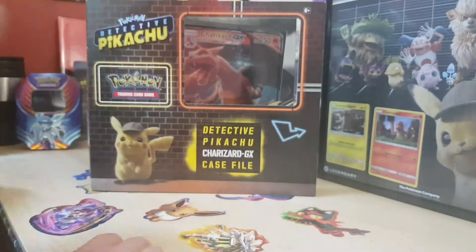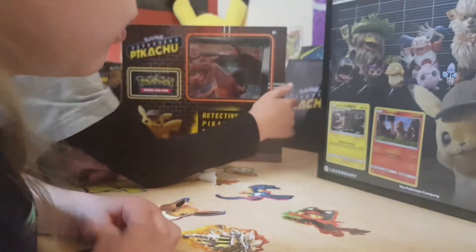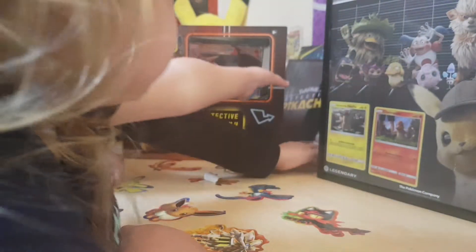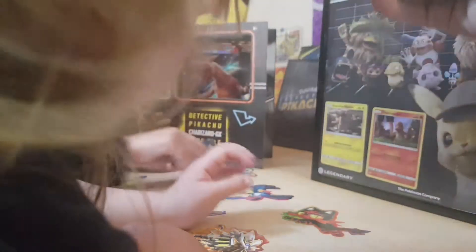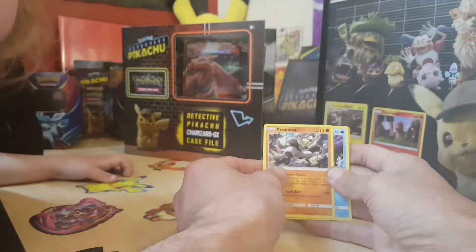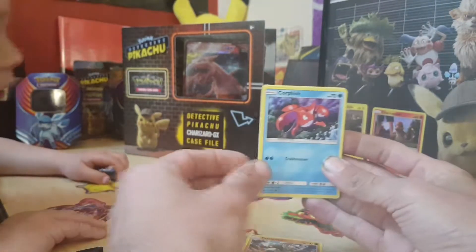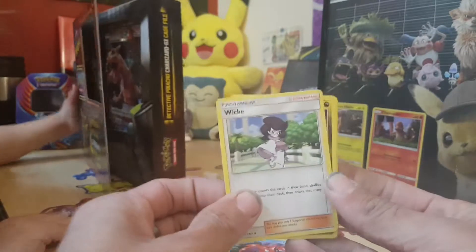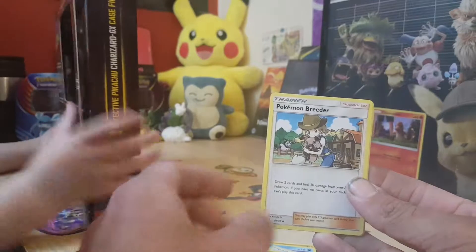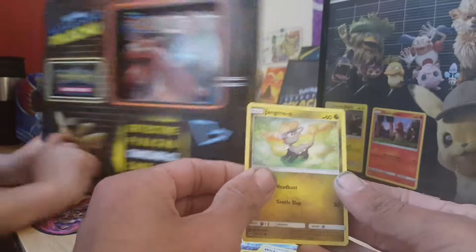She can walk around and get it open. Here we are — stand back. We have a Pazmian, a Crawfish, a Wiki, a Gabbit, a Pokemon Breeder, a Carablast, and a Jagomo.